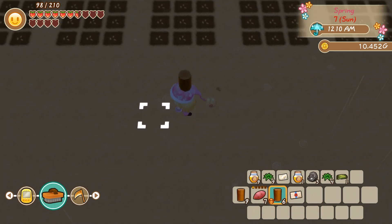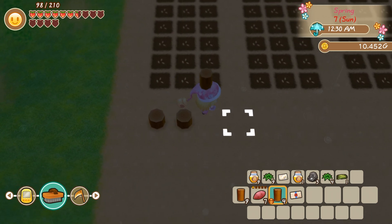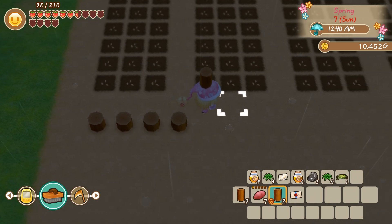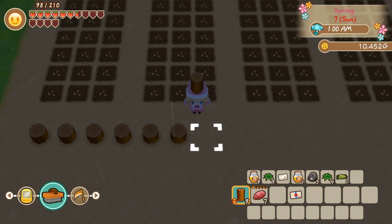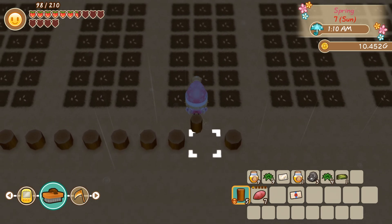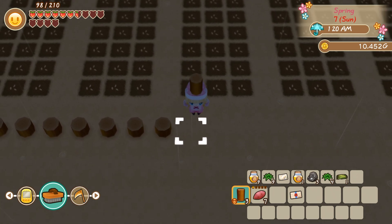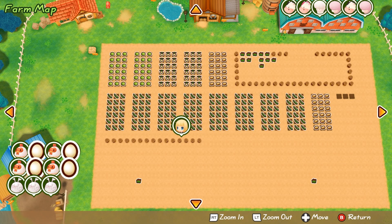I'm happy with that. So then across here I think what I'm going to do is go from here all the way across the bottom, and that will just stop any grass growing up onto the fields which was really annoying me last time. These will rot and I'll need to replace them but it's fine. So this down here will be like my grass growing area, and the bit at the top will be like a feeding area for the cows.